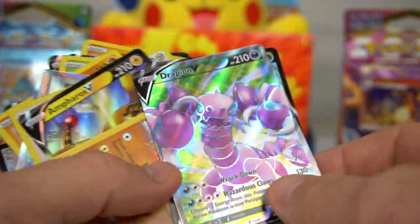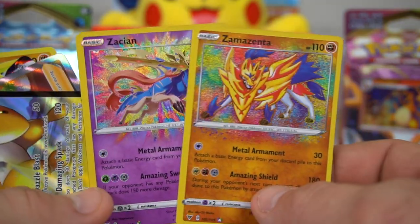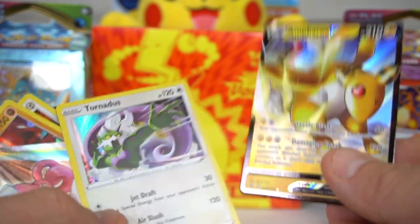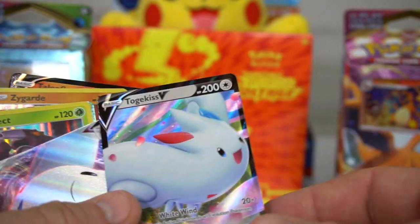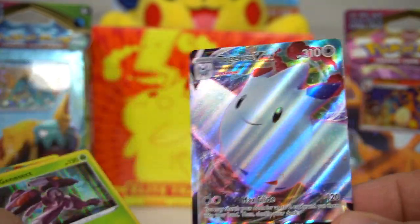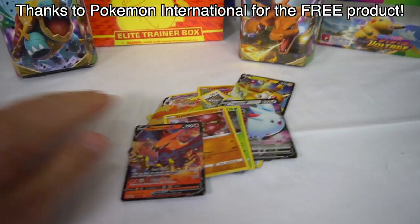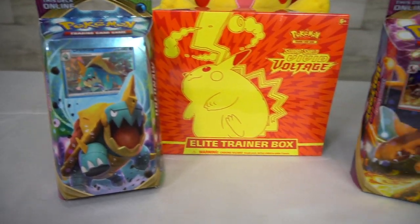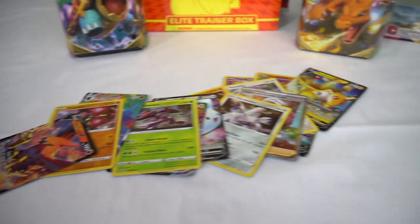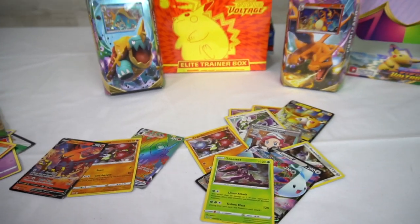Let's check out everything we pulled: one Rainbow — Coalossal VMAX Rainbow. Drapion V, Orbeetle V, the new Amazing cards, Zamazenta, Ampharos V, Tornadus Holo, Pokemon Center Lady, Zygarde, Duraludon, Togekiss V and VMAX, Genesect Holo, Zacian Amazing Rare, and Talonflame V. Thanks again to Pokemon International for sending out these cards, theme decks, and the Elite Trainer Box. Make sure you check out the channel for other Pokemon openings, booster packs, and whole cases. Thanks a lot — see you later!